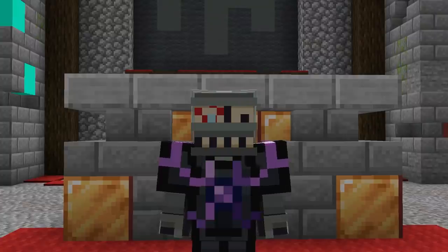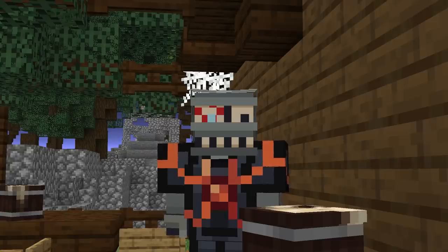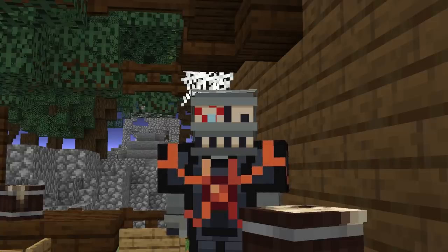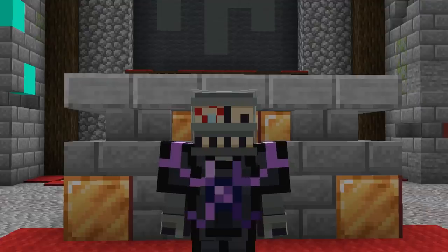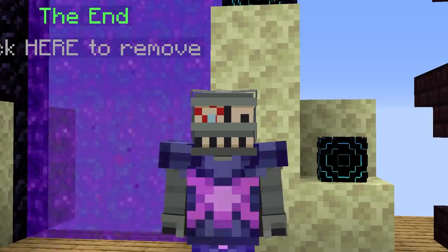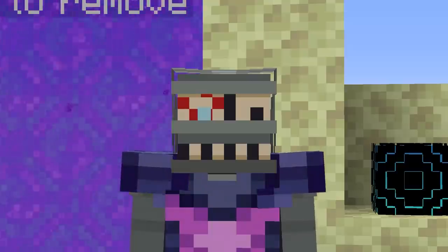It doesn't have to be by much, it just has to be enough so that archers start using it over Necron. Every other wither armor set has a prominent place in the meta, but Maxer just feels incomplete. Admins, please buff it. Anyways, that's basically all I have to say. I'm finally done with school for the next few weeks, so expect more uploads. Peace.